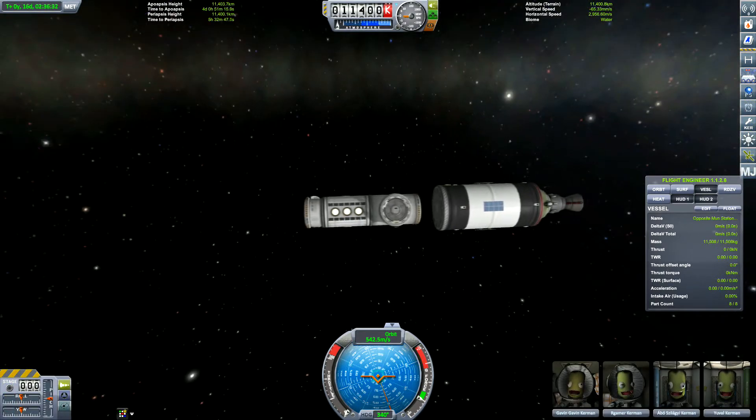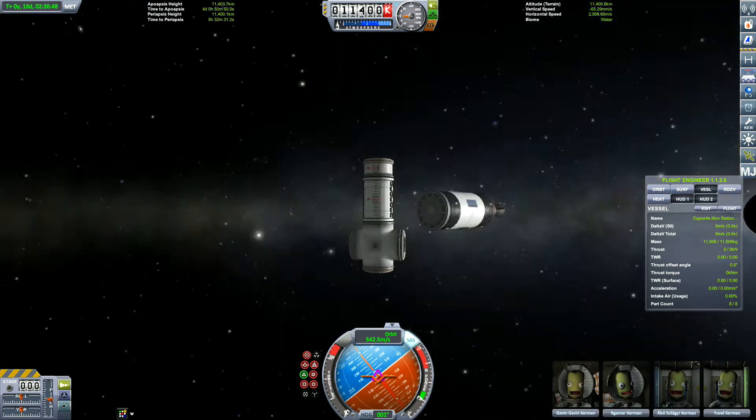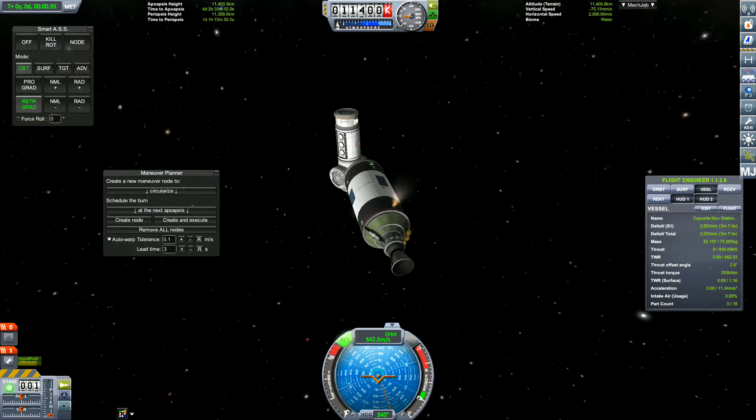In theory, once we get this back into the Mun orbit — the same orbit as the Mun but on the opposite side — the Mun should stay in the same place over Kerbin. That's why I use MechJeb for the circularization, to get us as close and as precise as possible. Now all we have to do is jettison the rocket.